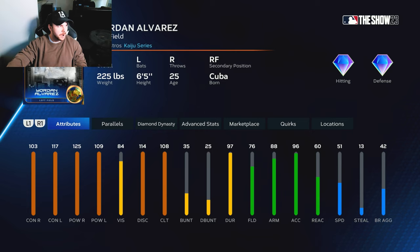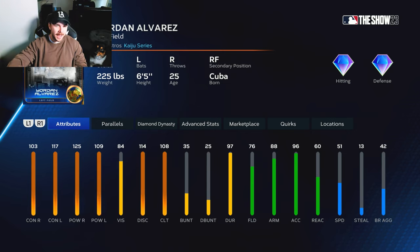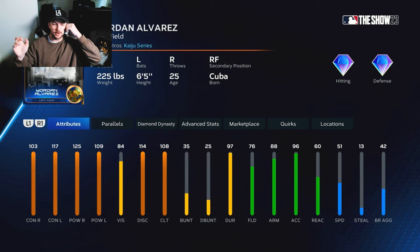We take away the face cam and look at the card art. Not the greatest card art here, but it's good card art. We got 99 Jordan Alvarez here in it'll be the show 23, and his stats speak for himself.